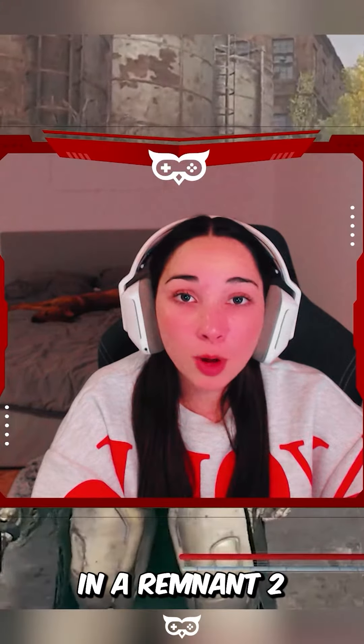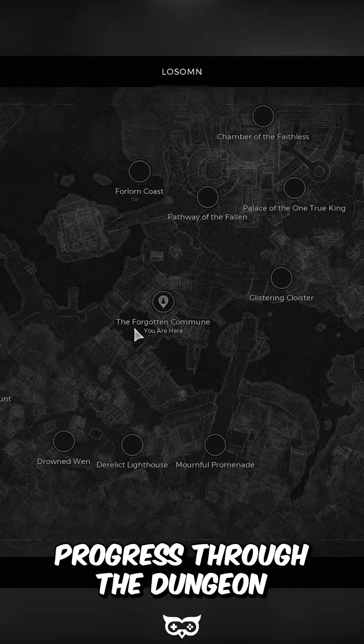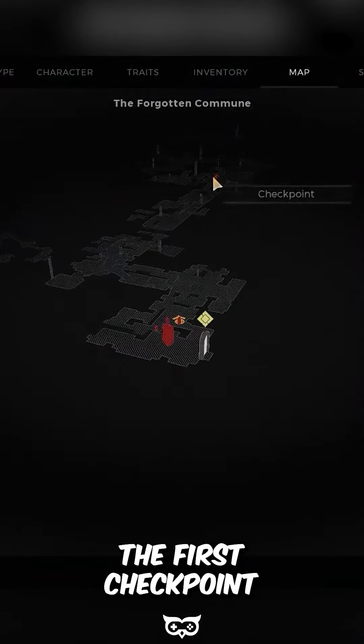In this video, we will tell you how to get the Ritualist Scythe weapon in Remnant 2. First, you need to make your way to the Forgotten Commune dungeon. Progress through the dungeon until you reach the first checkpoint.